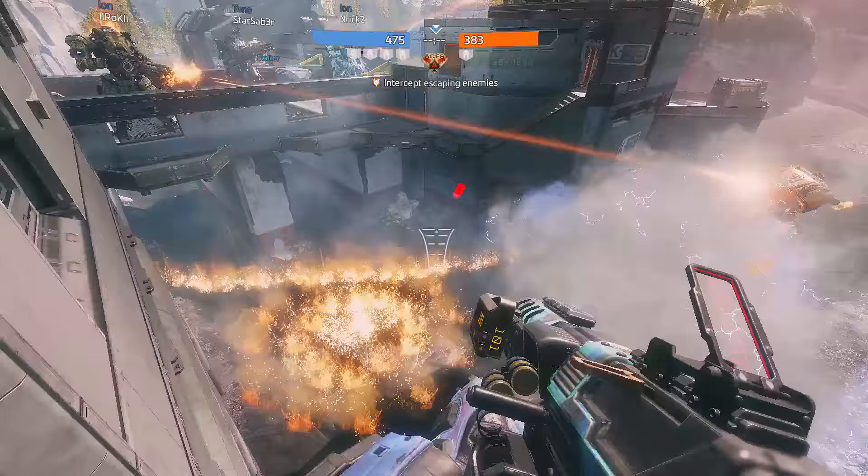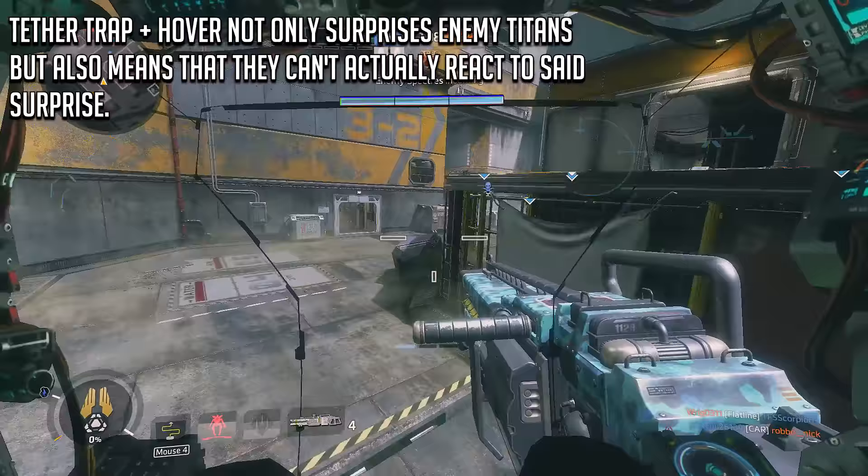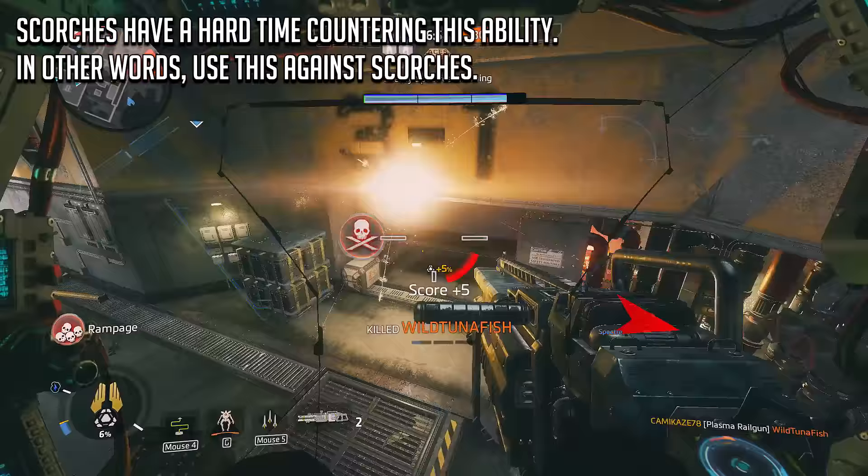However, the most unique ability available to Northstar has to be the utility ability, the VTOL Hover, which allows for some very unique opportunities when it comes to catching enemy Titans off guard. A very powerful combo is using the Tether Trap in combination with the Hover to lock an enemy Titan into a position where they once thought was safe, put a Cluster Missile into the mix, and there is absolutely nothing that they can do.